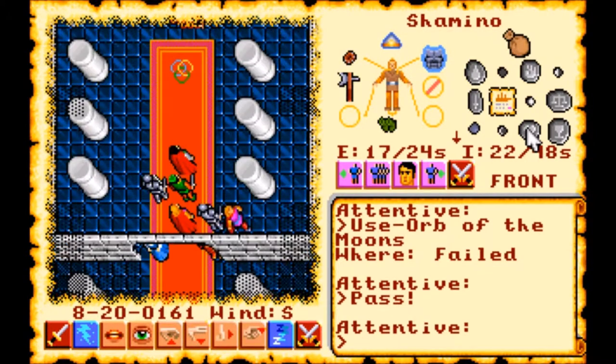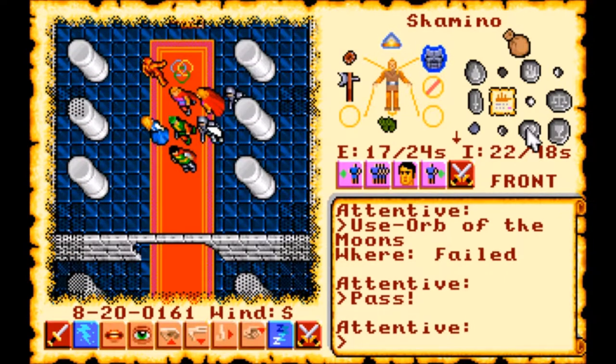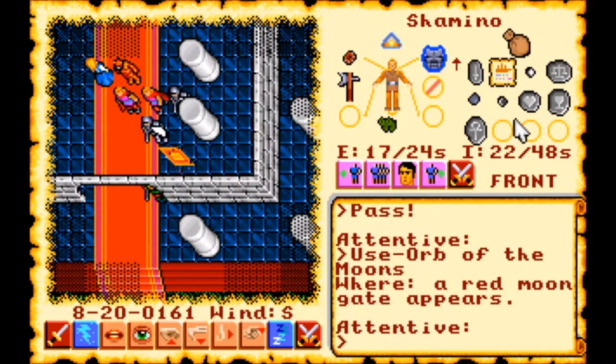One of those things was actually freeing the Shrine of Sacrifice. So let's head over there now and take care of that. To do that, we're going to use our Orb of the Moons as usual — place it two steps to the south and two steps to the east. That's going to take us to the town of Minoc.